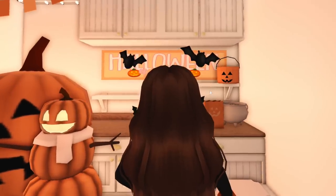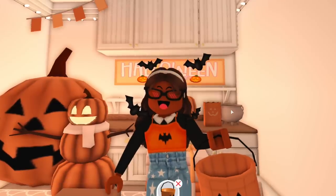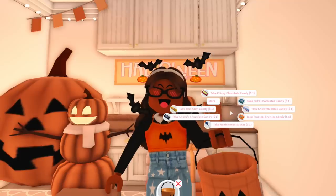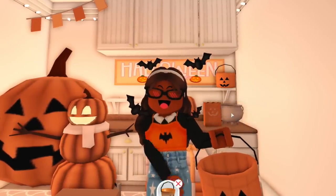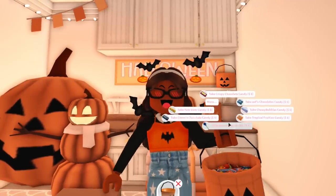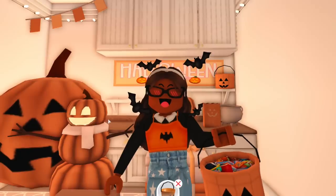Now looking at some items from last year's update — we have this candy bucket which you can actually pick up, which is really cute. We have a candy cauldron you can click on and take candy out of, just like the candy bowls. When you click the candies, it actually fills up your candy bucket all the way to the top. There's also a paper bag lantern that doubles as a light you can turn on and off.